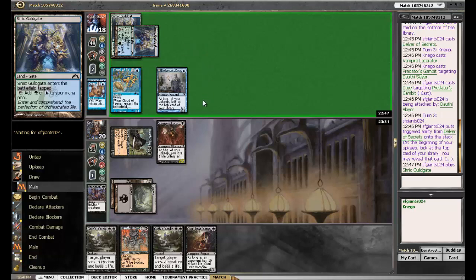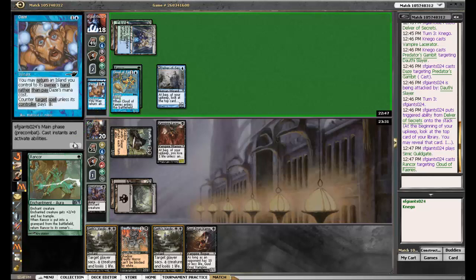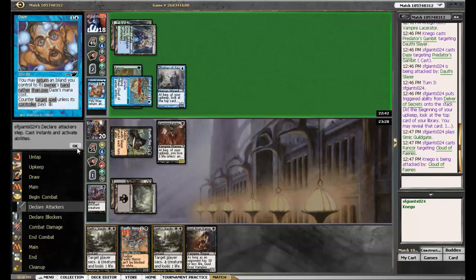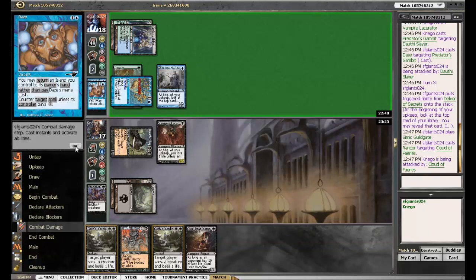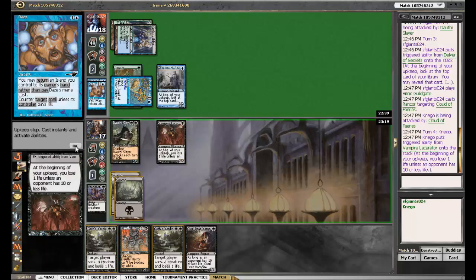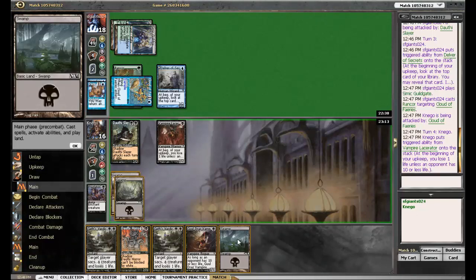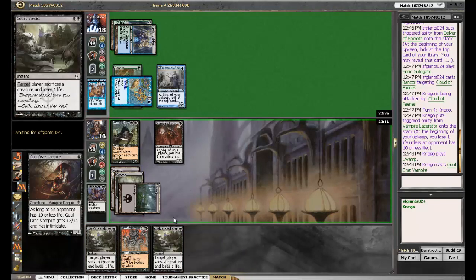Here comes the Simic Guildgate. I wonder if he's playing Stromkirk Noble Geist in that. There's a Rancor — I did not see that coming. So what I'm going to do is make him sacrifice a creature, so he gets to choose either his Delver or the Cloud of Faeries. He's probably gonna sacrifice the Cloud of Faeries, but it's gonna save me a bunch of damage. I guess Victim of Night — lay down a vampire, and Verdict on our next turn.